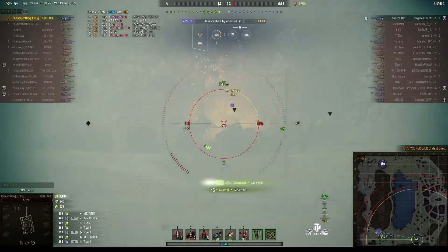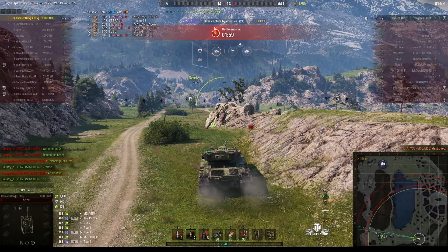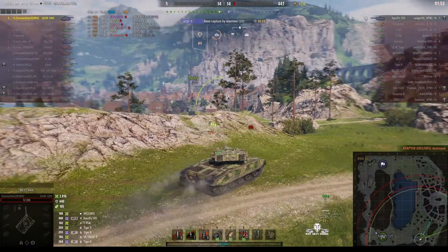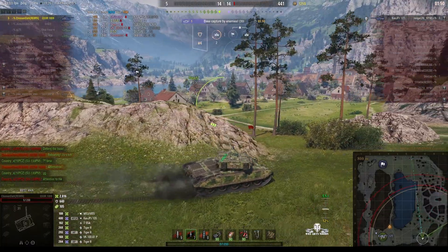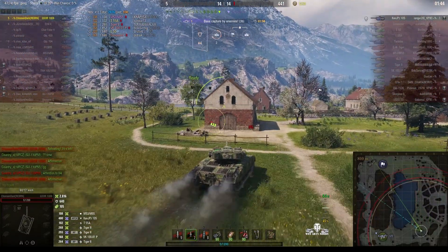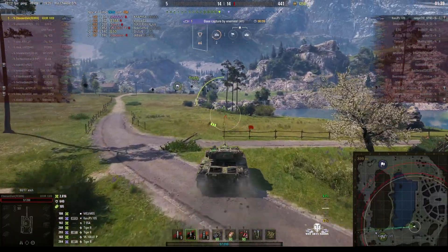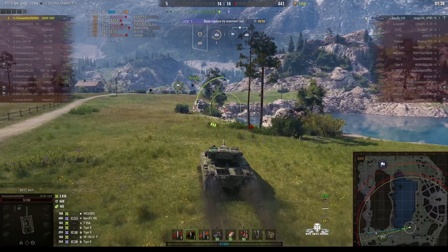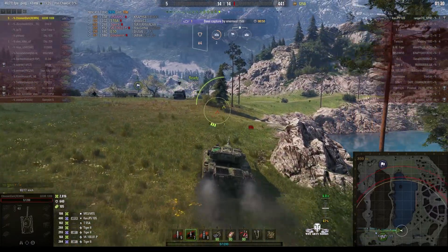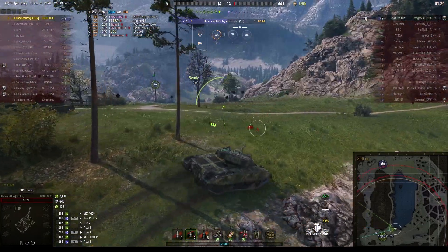And there he is — this is the arty. Nice shot, Chosen Dark! He killed the arty, got it right, and didn't get spotted. But it means the Kanonen Jagdpanzer is still in the cap. How is he going to handle this? Is he going to go lakeside and get close using the ground depression? That would allow him to use his 11 degrees of gun depression. As long as he can get close, the Kanonen Jagdpanzer wouldn't see him until he got really, really close, and only then the top of the turret would poke up along the ridge line.